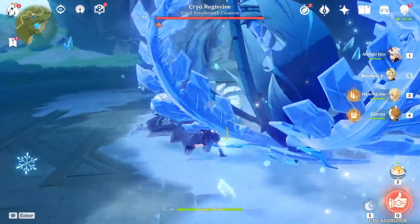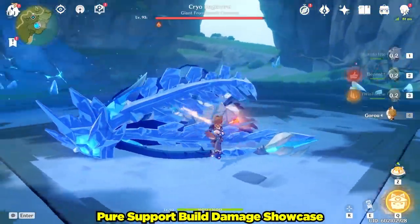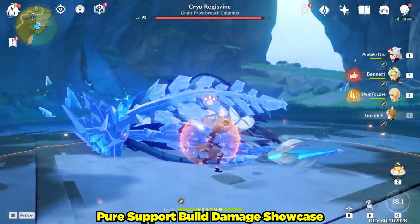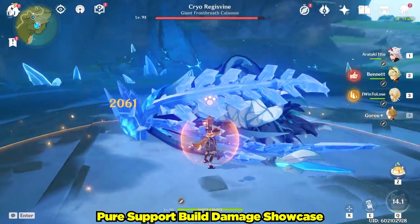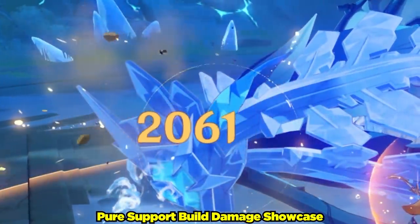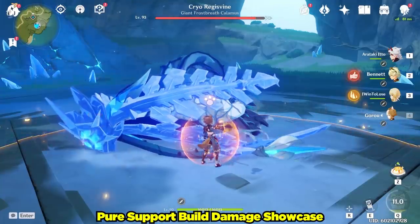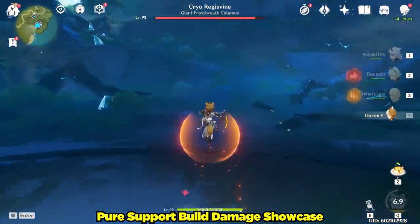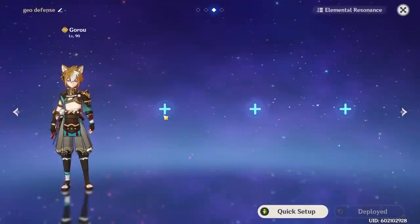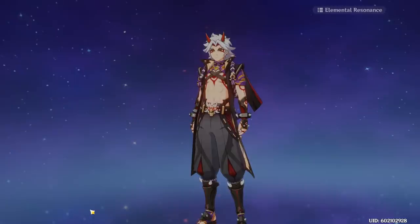Let's start off by taking a look at how much great damage he does with his support build. Not at all great to be honest. It looks like our Doggo General barked up the wrong tree today. So instead of focusing on his damage with this support build, let's instead see how much he can boost some defense scaling Geo characters.